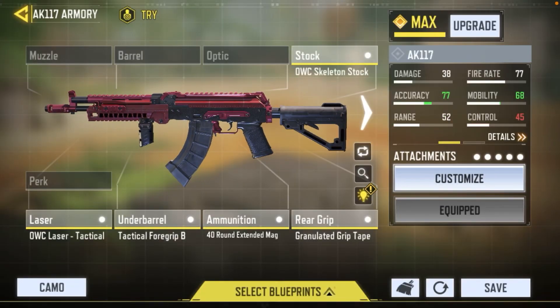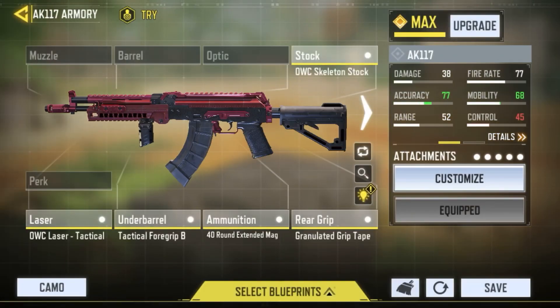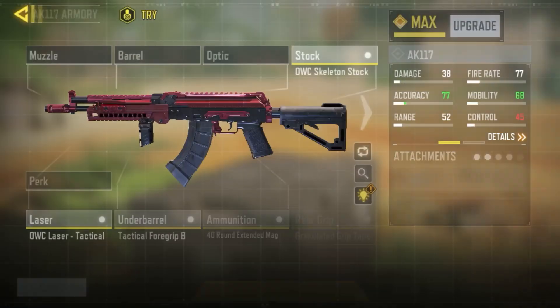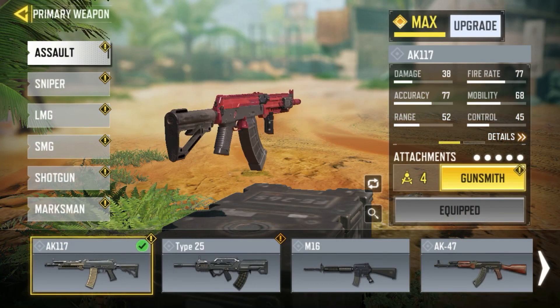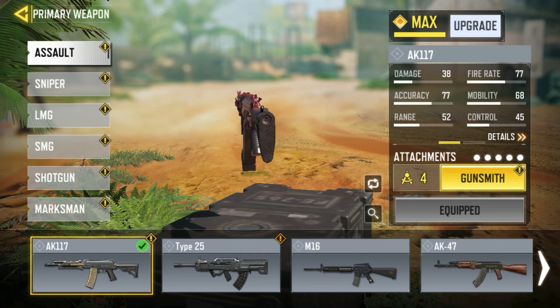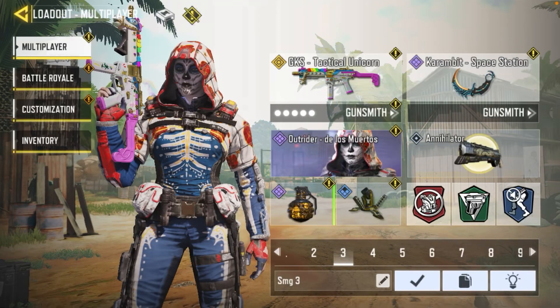Next on the list is the AK117 loadout. I did make a video on this yesterday so I won't go too in-depth — you can watch that in the card. I'm using the OWC Skeleton, Granulated Grip Tape, 40 Round Extended Mag, Tactical Foregrip B, and the OWC Laser. The AK117 is definitely coming back because it received two damage buffs — higher damage at mid range and higher damage at upper body hit locations than before.